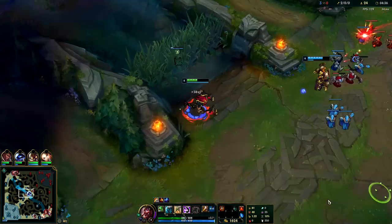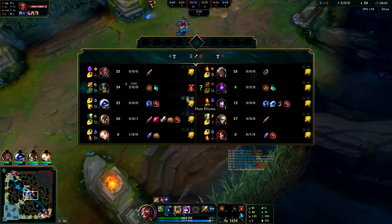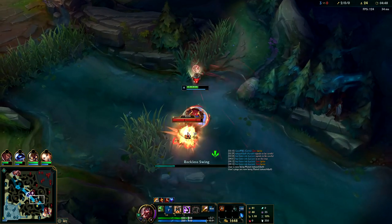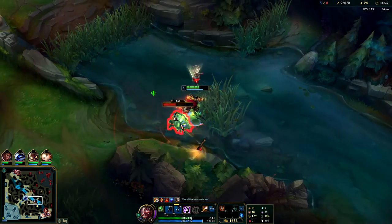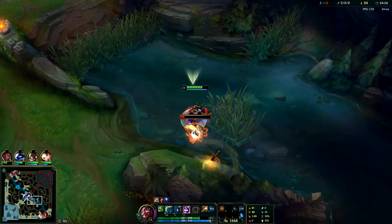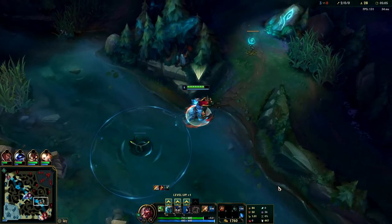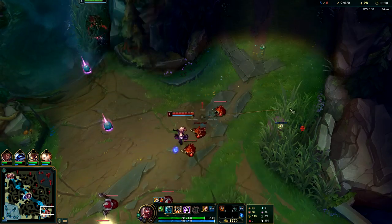I'm going to go for double scuttle and throw my axe through mid - I don't want them roaming on me. You can use your E early; it makes you lose health but your W heals you back, and your passive gives you attack speed the lower HP you are, so it all works out. The E cost is refunded if you kill the target.